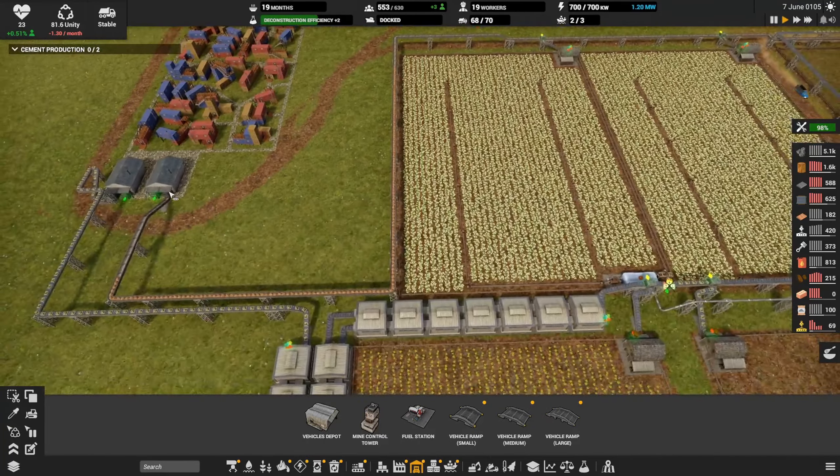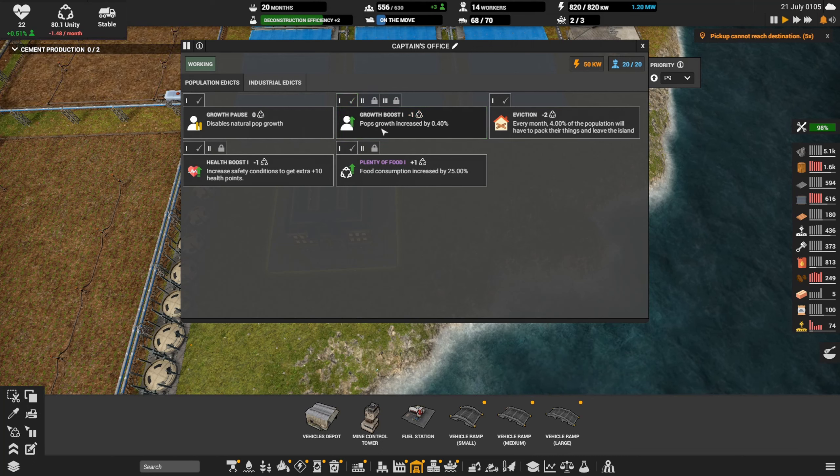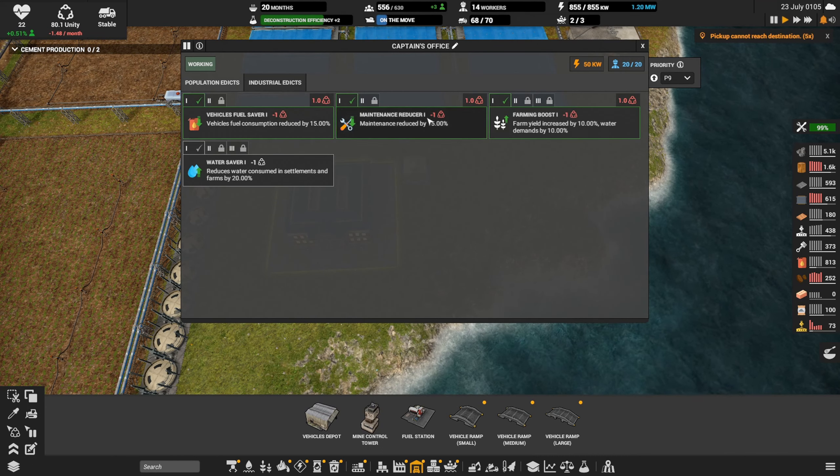We have the workers — let's get the second research lab up. Boom, cannot boost this I don't believe. Trying to turn this off. The edicts are using up four — what was the other one? The population growth — let's take that one off for now. It'll save us one unity. We'll leave these three on for now. We'll let the unity count get down to about 50 or 40 and then we'll probably turn off the farming boost.